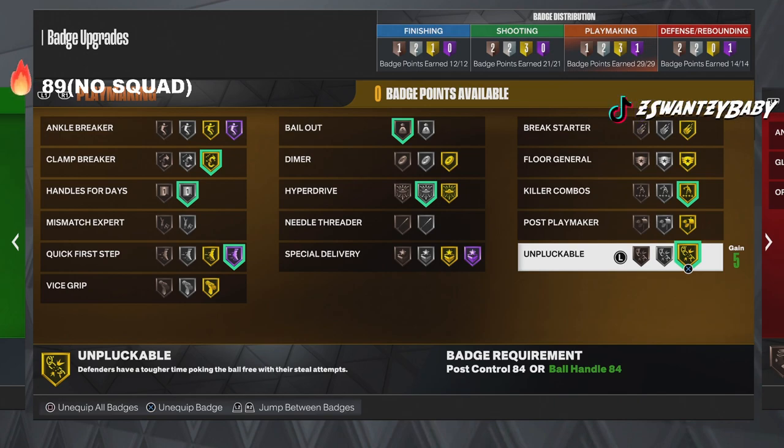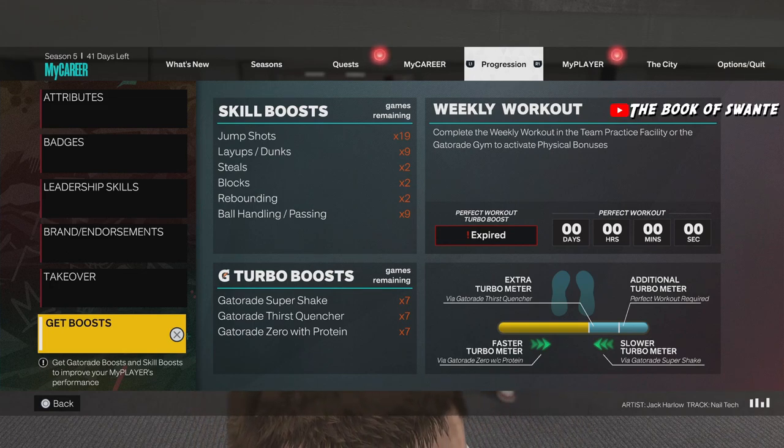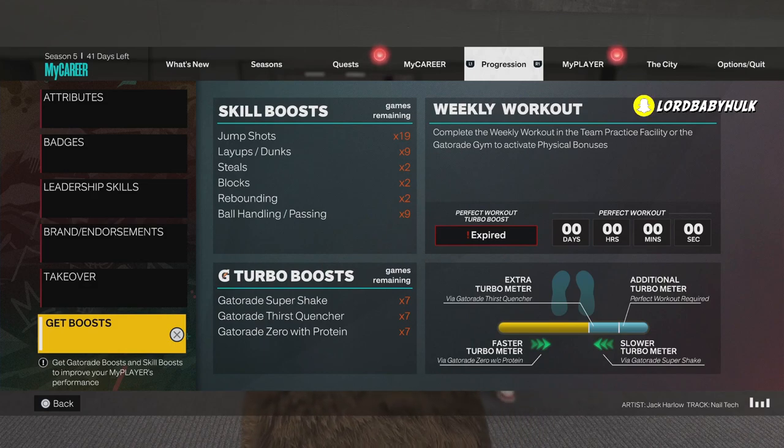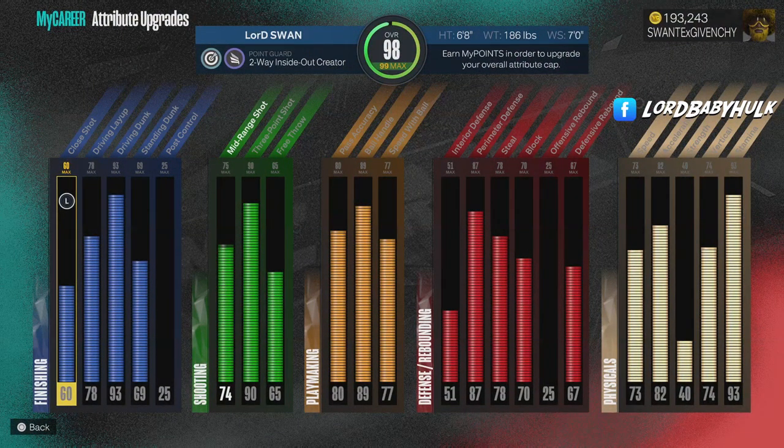For boosts, you need Gym Rat. It gives you plus four for all your physicals. Or you can just do your drills. You also need Gatorade — at least one or two — if you want to shoot better, dribble way better, and deal with the adrenaline way better. The physicals over there get the feeling of plus four. The skill boost you can buy no longer raises stats by plus four anymore. This applies for both current and next gen.